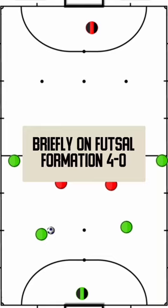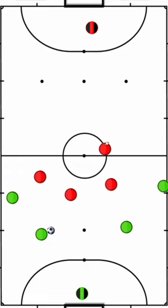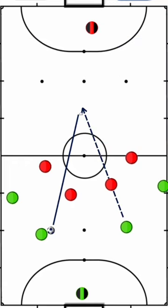Let's take a quick look at formation 4-0. Using this formation would mean that all four of your players are playing very close to each other — sometimes almost in one line — so they have to rotate a lot. They have to know how to rotate. The main objective of this formation is to lure the opponent towards you, get this space free, and then try to run into this space.